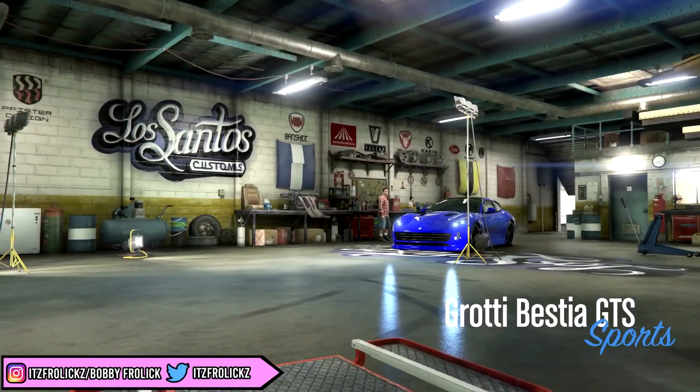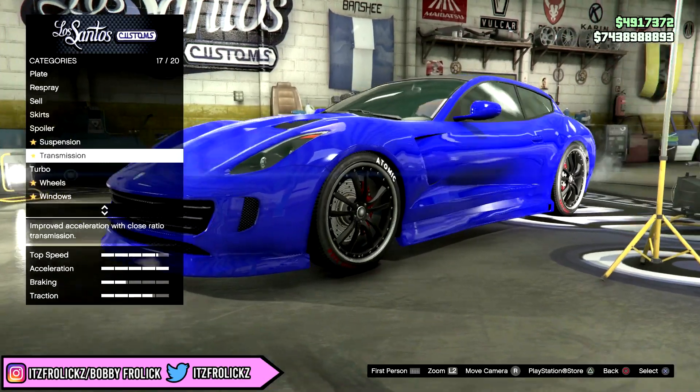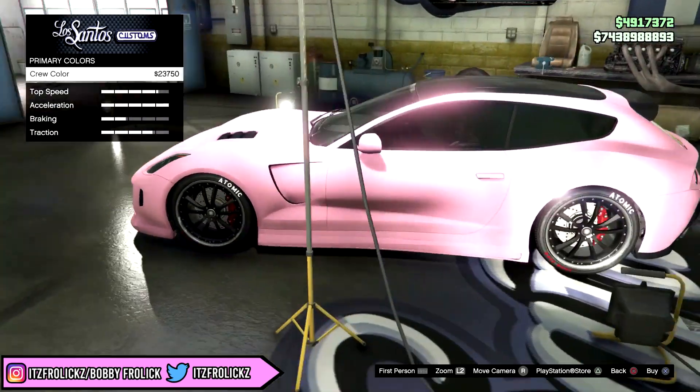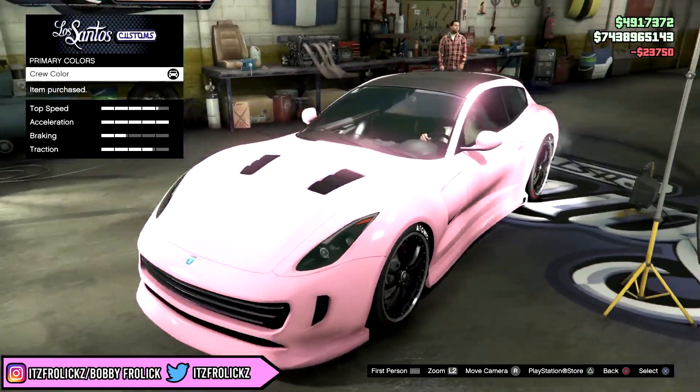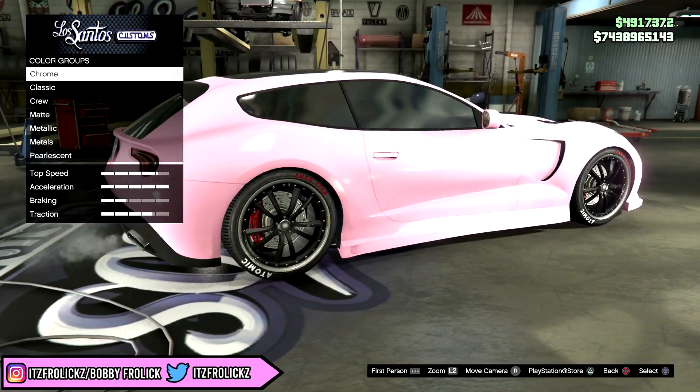The next color is called lavender blush, and I don't really know why they called it that, but it just doesn't really look like how it would sound, to be completely honest. But it does look like a pretty cool color — it kind of reminds me of an ice white and a pink mixed together.